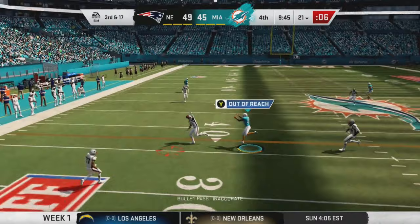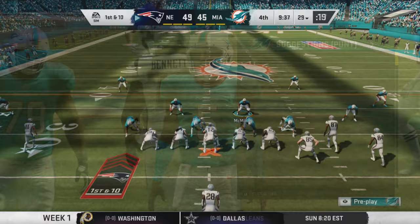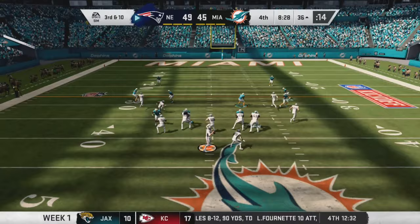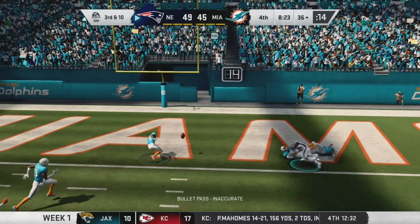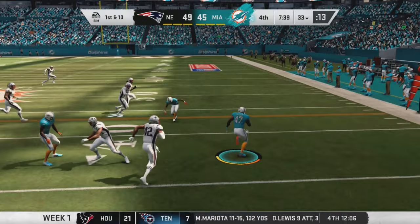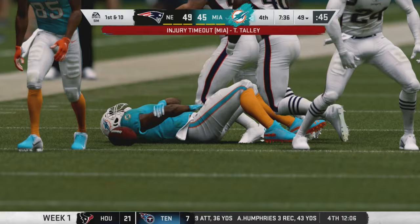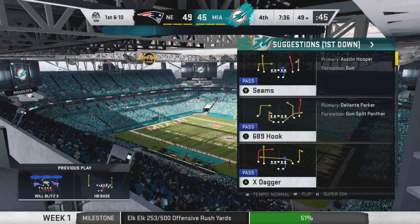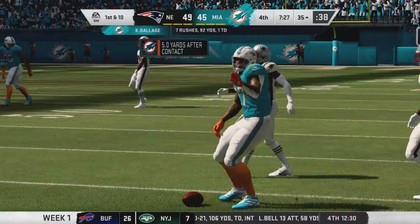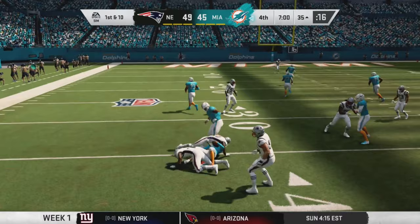On third and seventeen, a pass almost gets intercepted but gets swatted away — we're forced to punt. Brady finds Julian Edelman for a beautiful completion already in our territory. Bobby McCain almost gets an interception but doesn't. On fourth and ten we get the ball back. Tally goes to the outside, finds space, jukes Dante Hightower — but Tally gets hurt with a dislocated elbow and won't return. Calen Balage makes a stiff arm on the next play for a good run.